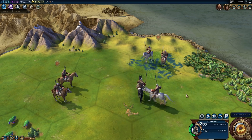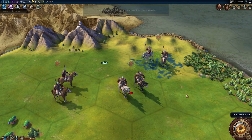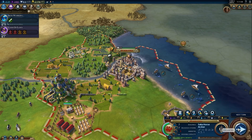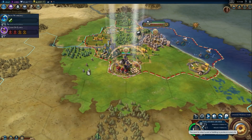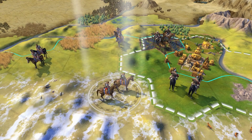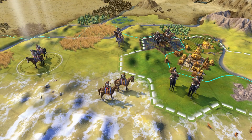Her armies get a bonus when they attack wounded units, and heal a little when they defeat an enemy. As people of the steppe, the Scythians create two units instead of one when they build light cavalry or their unique Saka Horse Archers. The Saka Horse Archer is highly mobile, and it doesn't require horse resources to construct.